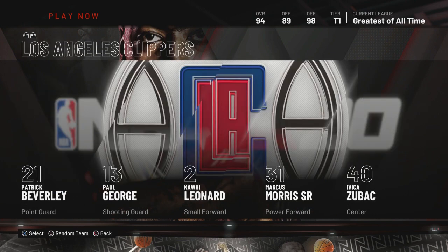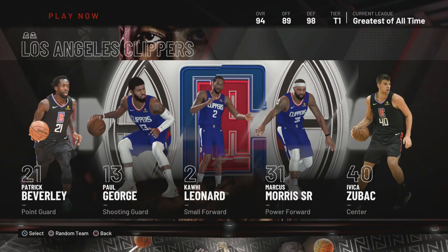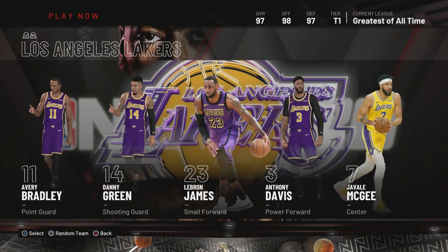The Celtics — don't use that team. Here's why: Kemba Walker is too small, JC Tanner has no quick draw, Jaylen Brown has no quick draw, and the center — he's just not there. Don't use that team.